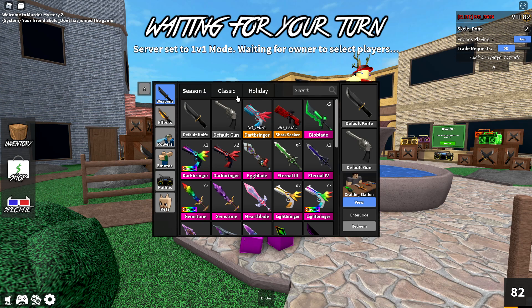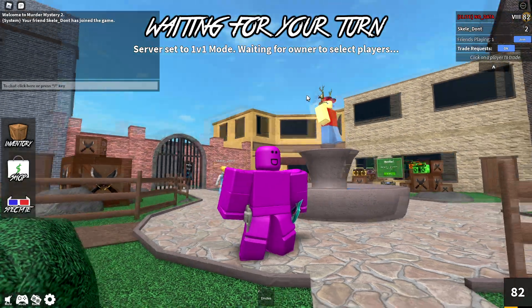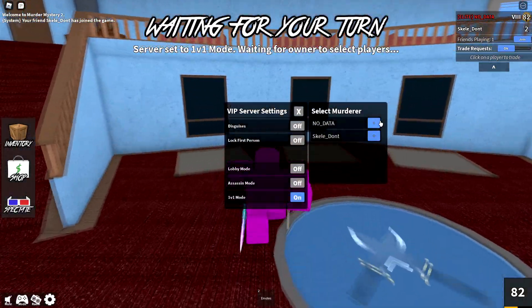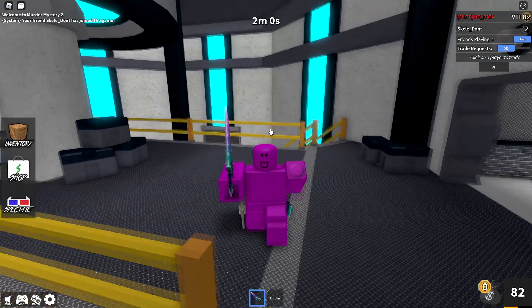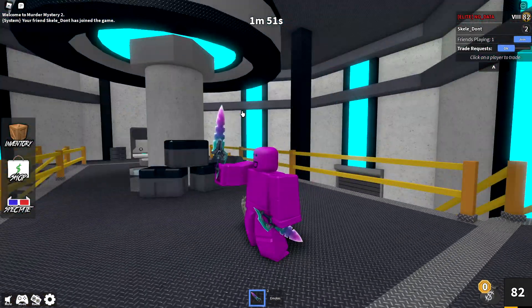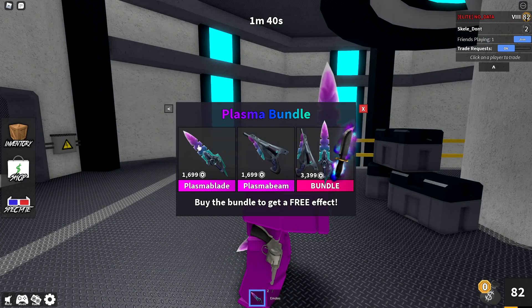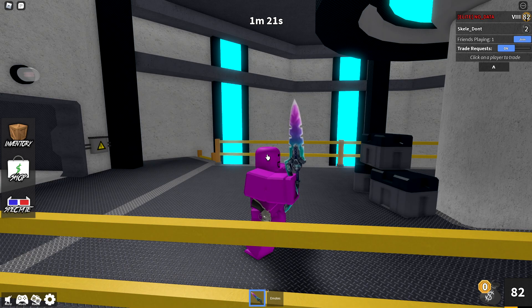Now we have one more godly to show off - the Plasma Blade. There it is on my side, it looks really cool. Making myself the murderer again on the Research Facility map - very fitting for this bundle. Right off the bat, this knife is a lot bigger than I expected, which is honestly a really good thing. You look at the picture of this godly and sort of expect a small switchblade, but no, this knife is honestly kind of massive.